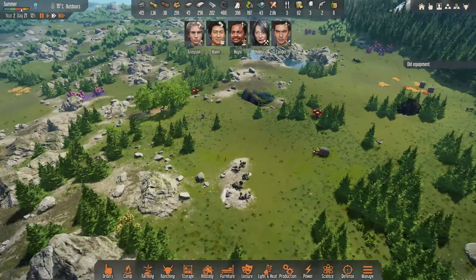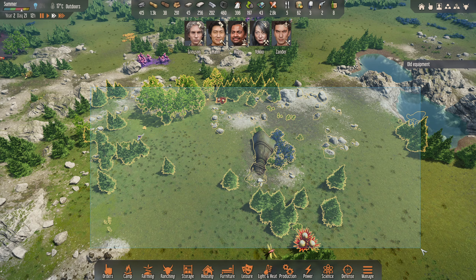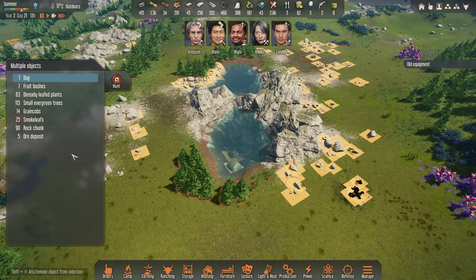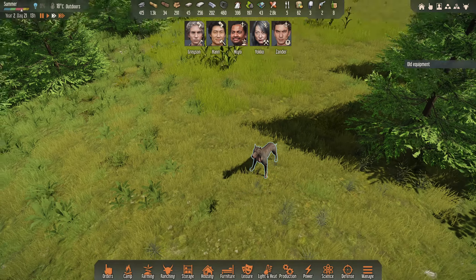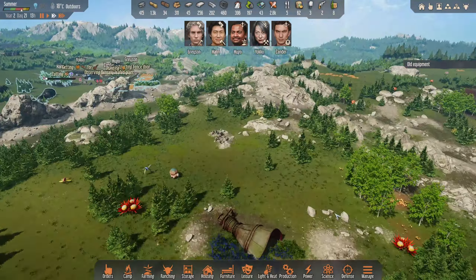I want to start cooking better foods. I know that we can make the wine. This looks like a spot that might have something - let's look here. Densely-leafed... oh, dog! Hello - look at you, I need you. Problem is the dogs just run off and eat everything, don't they. Let's speed it up and hope, hope, hope that they go and do that now.